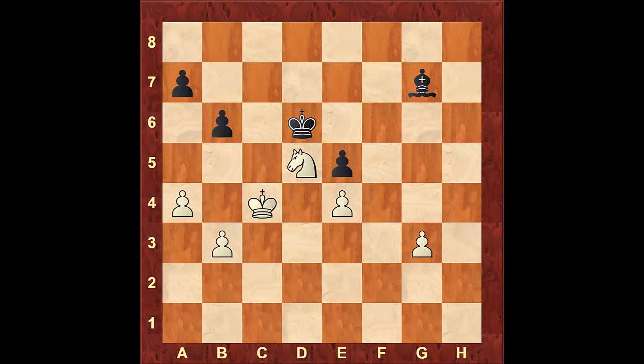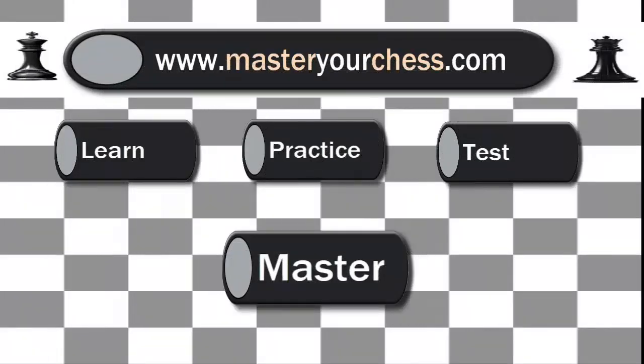So as we've seen in this video, bishops of opposite colors do increase the defender's chances of holding an inferior endgame in many cases. However, if more pieces are on the board, they'll definitely favor the attacker in the game. If you liked my video, please subscribe and don't forget to check out my new website, MasterChess.com, where you can learn, practice, test, and master your chess knowledge.